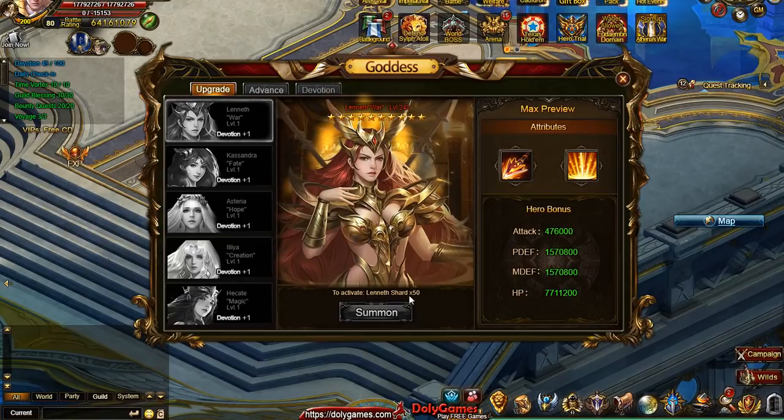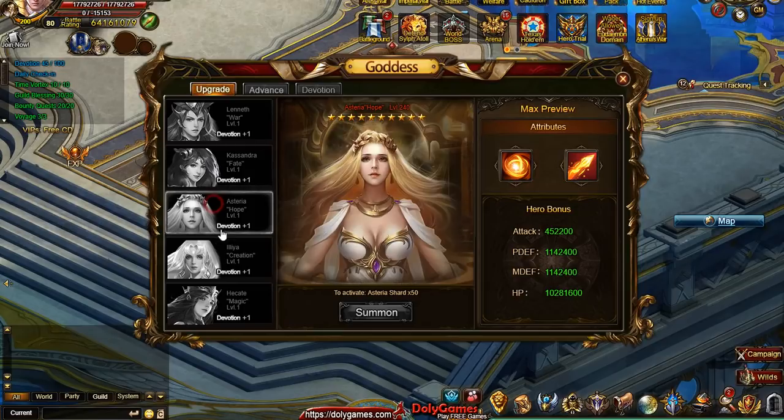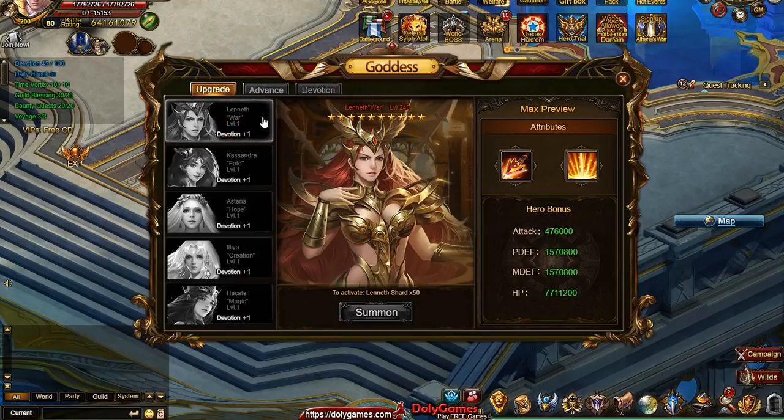To activate these things we need shards of each of the Goddesses. Here you need Lenith shards — of course, I don't have them — and Cassandra shards. It's 50 shards to activate or summon a goddess, and it's under the upgrade window. When you have additional shards you'll be able to activate. He's already showing us the max level, so level 240 will be the max for the Goddesses — we'll start at level 1.